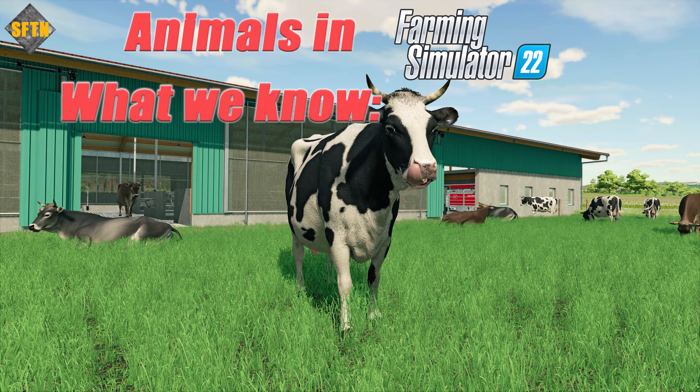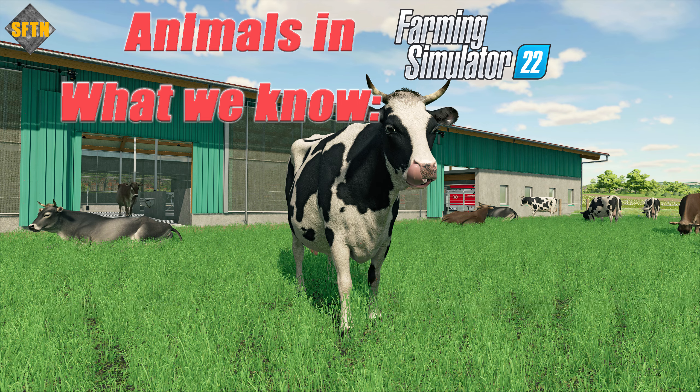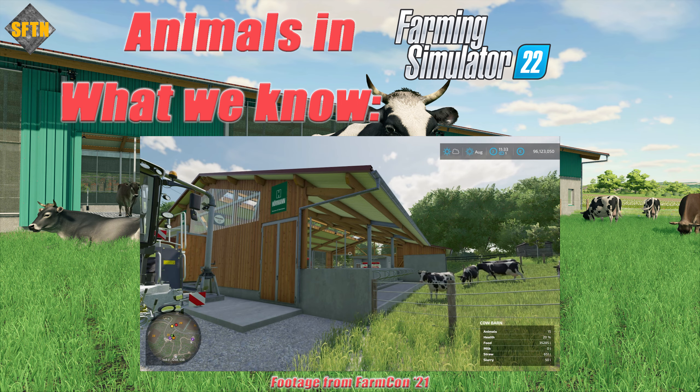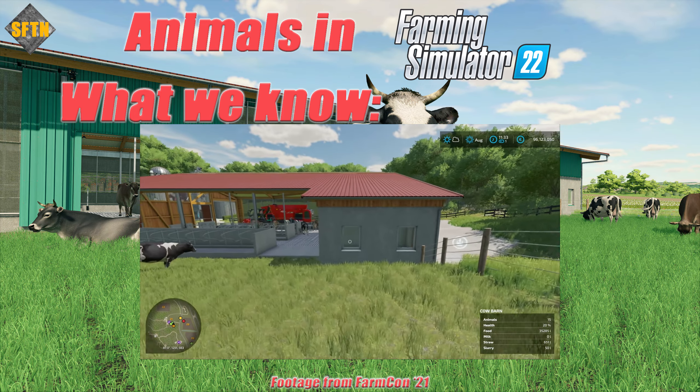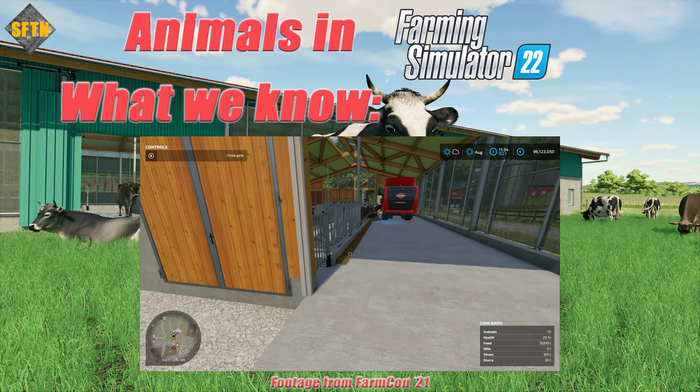Now let's move on to the animals themselves. The cows certainly appear to have a thorough remodeling. Look at the animations as they walk around the place here — more facial animations to go with the movement certainly make them feel more realistic. I for one would love to see their behavior change as you change the environment they're in. For example, as you fill up the feed trough, they start to run towards it to start eating.